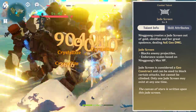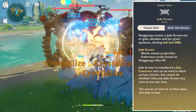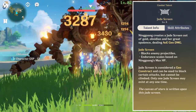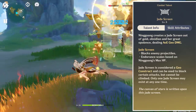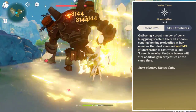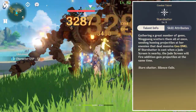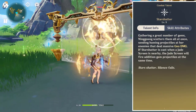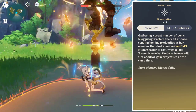Her elemental skill, Jade Screen, deals AoE Geo damage while creating a Geo Construct which blocks enemy projectiles. Ningguang's own projectiles and party members' projectiles can still pass through her Jade Screen though. Her elemental burst, Star Shatter, will cause Ningguang to gather a great number of gems and scatter them as homing projectiles which deal massive Geo damage. If Star Shatter is cast while her Jade Screen is present, the Jade Screen will fire additional gem projectiles at enemies.